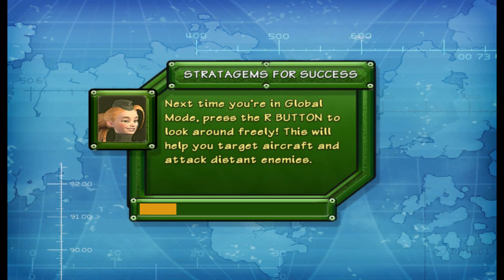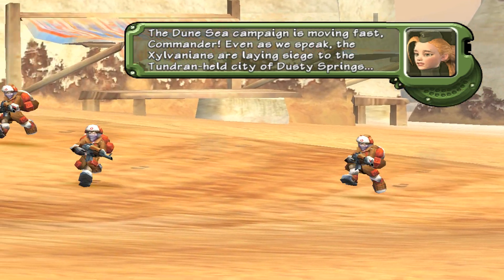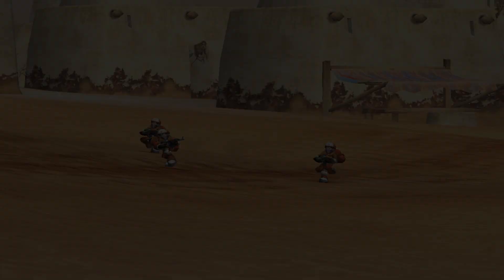I'll have one anti-air veteran and a whole bunch of grunts, meaning the anti-air veteran is going to have to really carry the team and eliminate all the ground vehicles, because the Western Frontier is just going to sit there unless a gunship happens to fly by them or something — which does happen sometimes.